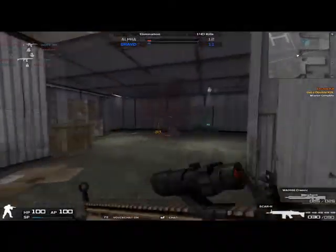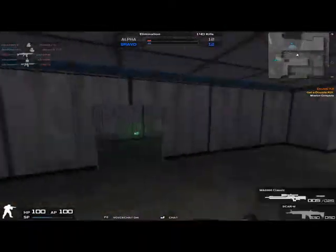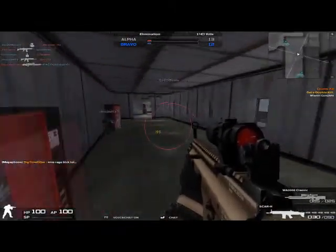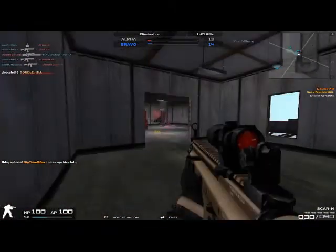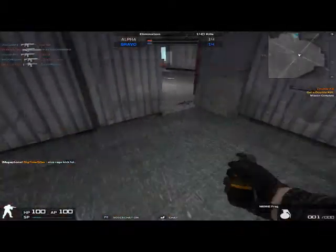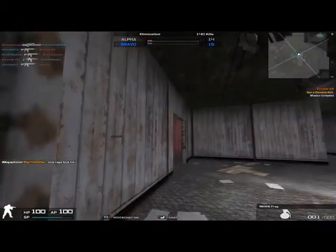The two major differences between this and the regular Scar L are that it has three points more damage, and everything else is the same besides recoil — it has three less recoil.